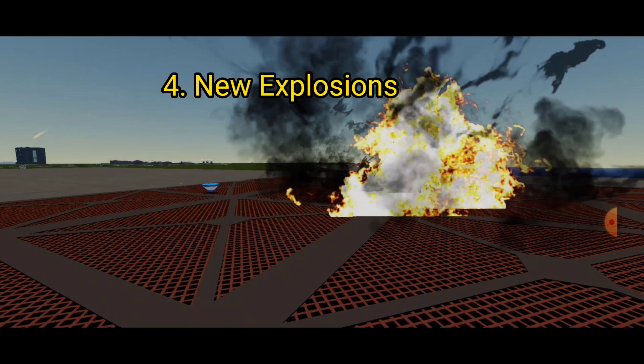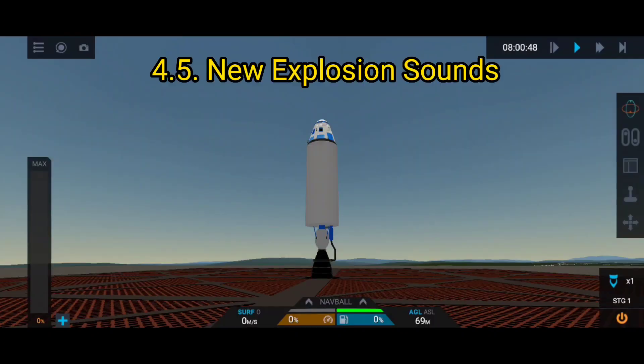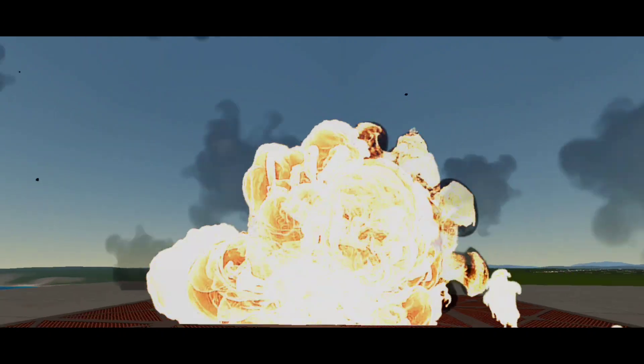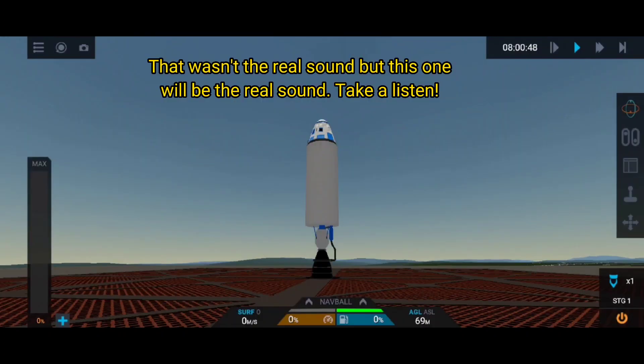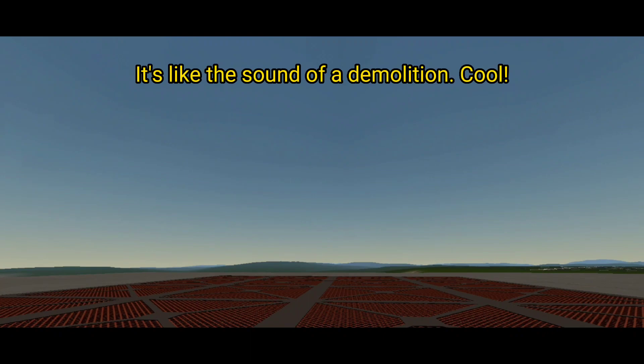Feature 4: new explosions. The fireball is now more yellow and the large explosions have large fireballs. Feature 4.5: new explosion sounds. There's now a new explosion sound for the new explosions - you can't call it the Brittle Rockets update without a new realistic sound of an explosion. It's like the sound of a demolition.